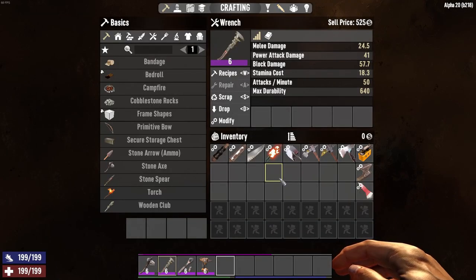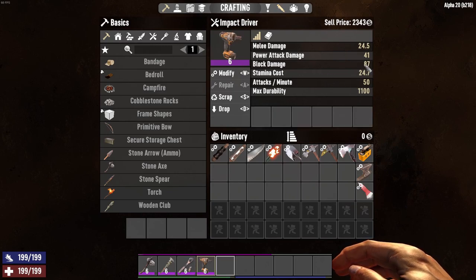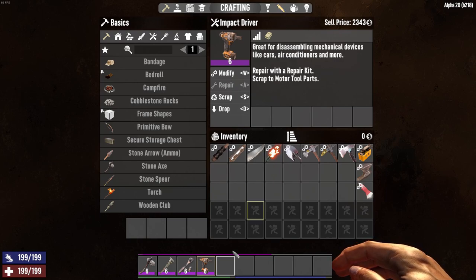If we start off by taking a look at the stats, we're going to look mostly at block damage and stamina costs, as those are what are important for doing the salvage operations. You see block damage is about 57 and stamina costs us about 18 per use. Now here's the ratchet — it's a little bit better. Block damage takes down blocks a little bit faster at 71, stamina cost is 21.8. And then finally we have the impact driver — block damage is 87, but stamina cost is a little bit higher. In terms of what we use for repairs, all three of them use the same tool: the repair kit.